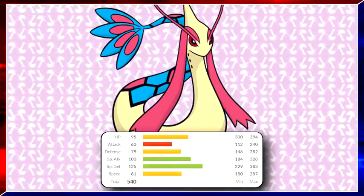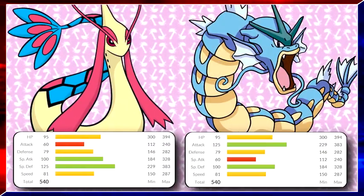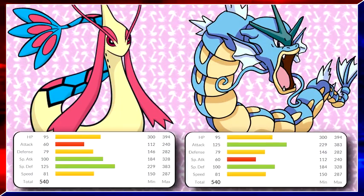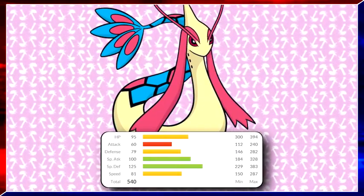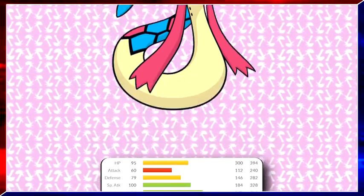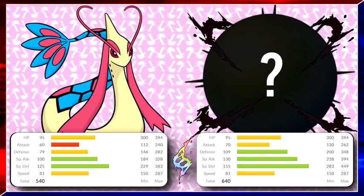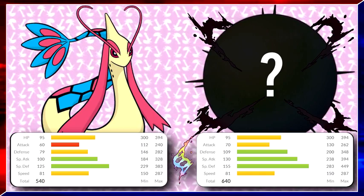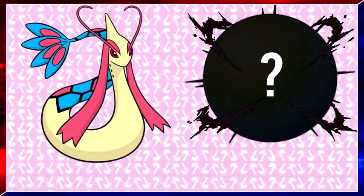Moving on, next up is Mega Milotic. For those of you who don't know, Milotic is essentially the counterpart of Gyarados — they are both serpent Pokemon that evolved from a very weak fish, and they have mirror stats of each other, with Gyarados specializing in physical attack and Milotic specializing in special defense. Milotic is a very defensive Pokemon, and with its Marvel Scale ability activated, it has no easy weak spot. Most fans agree that Milotic should become a Water Fairy type, despite Milotic not learning any fairy attacks. The most popular abilities fans have suggested are Multiscale, Magic Guard, and Regenerator.